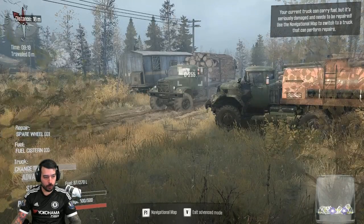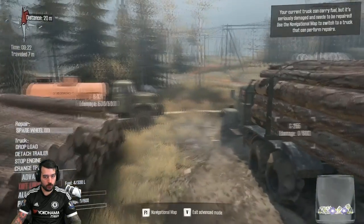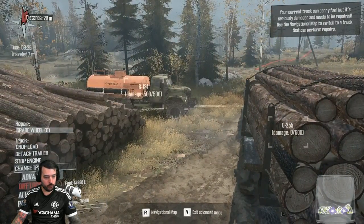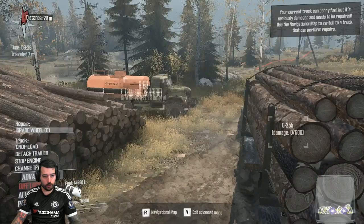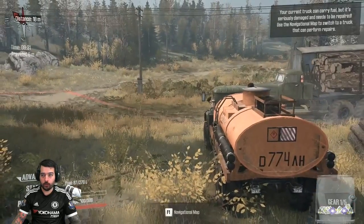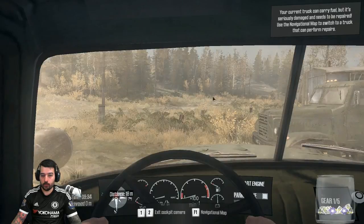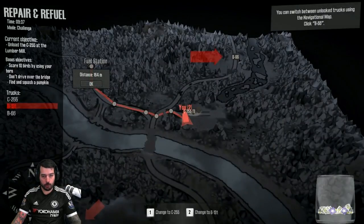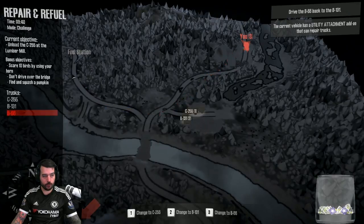Spare wheel's empty — maybe I have the spare wheel on the other truck. Let's see what we have. Spare wheel's empty on that truck too. It says: use the navigational map to switch to a truck that can perform repairs. So maybe this truck up here — there we go. Now that we're talking, let's go ahead and get rid of these.